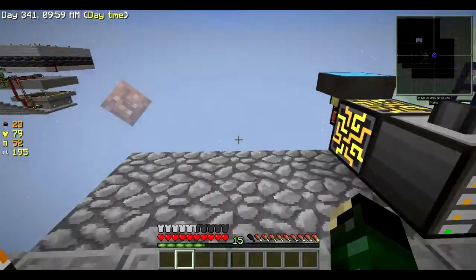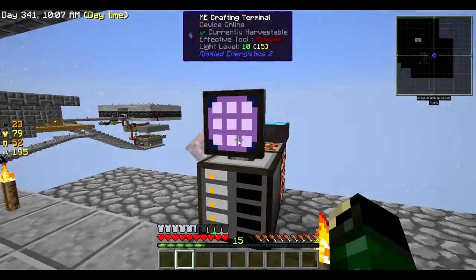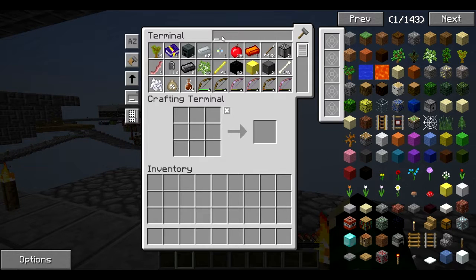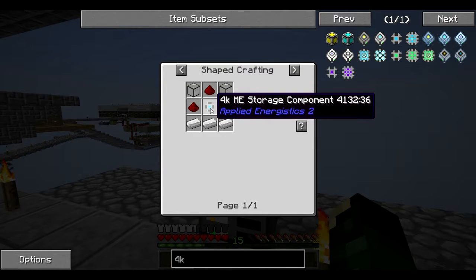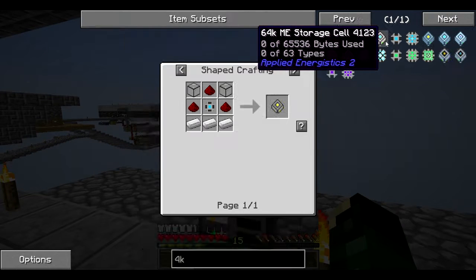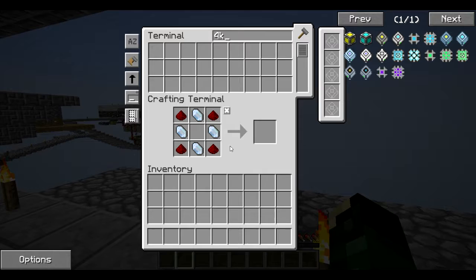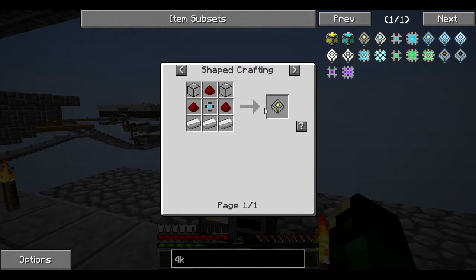Now I'm going to start working on getting the storage organized and crafting 4K storage cells. Let's see what a 4K cell takes to make. We need a 4K ME storage component and some calculation processors. It doesn't look like we have those, but let's get everything together and quickly craft up some 4K storage cells so we can start putting more things in here.